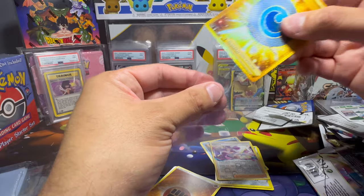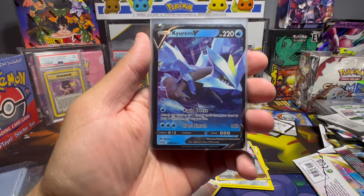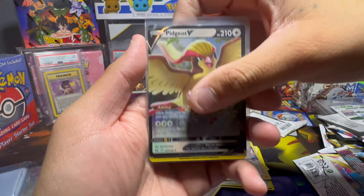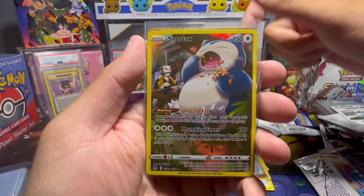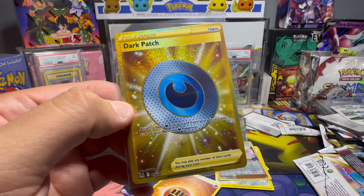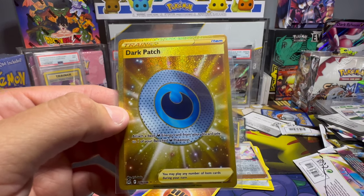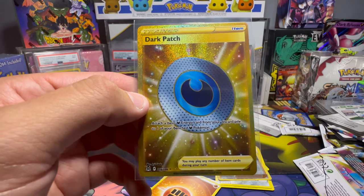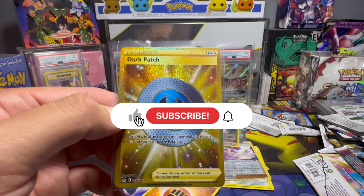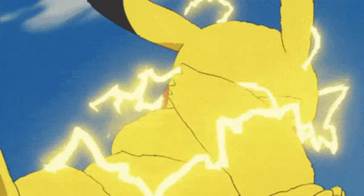All right guys, let's do a little recap. We had 36 sleeved booster packs of Lost Origin. We got not one, but two Kyurem Vs, a Pidgeot V, a Snorlax Trainer Gallery, and a dark patch gold card. Moral of the story — buy the singles. Just buy the singles. If you want a card that bad, you'll go crazy trying to open it and pull it yourself. Buy the singles. Like and subscribe, comment below, let me know what you think, and I'll see you guys in the next one.